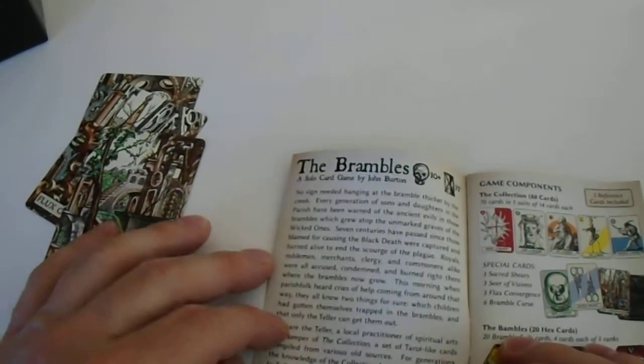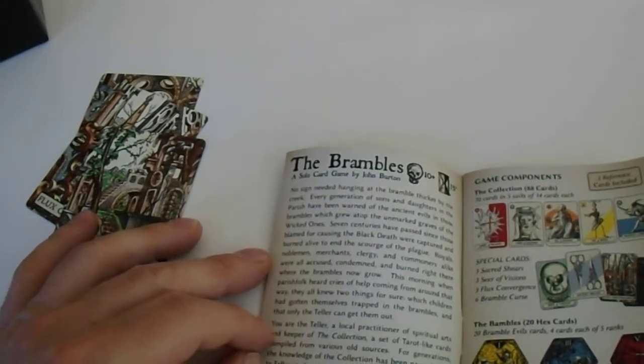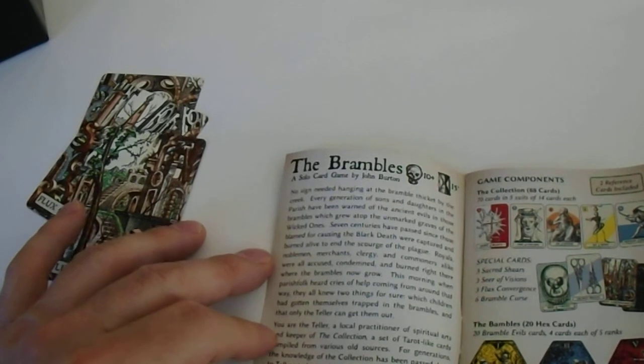Tarot-like cards compiled from various old sources. For generations the knowledge of the collection has been passed down to tellers, to be used to tell fortunes, give blessings, cast spells, and most importantly to fight the dark evils that inhabit the haunted brambles.